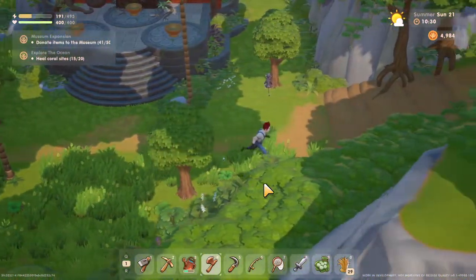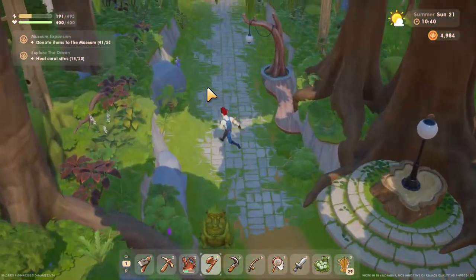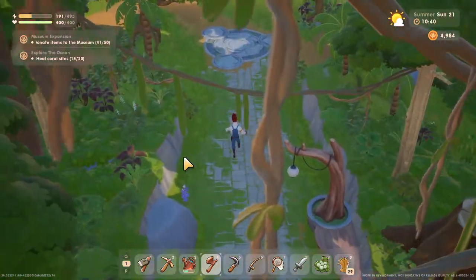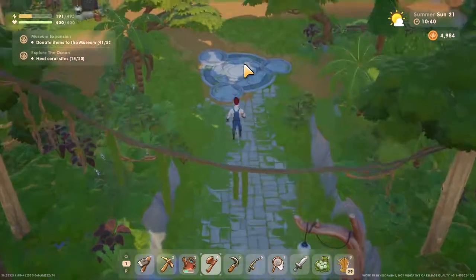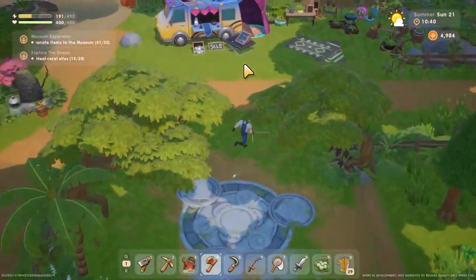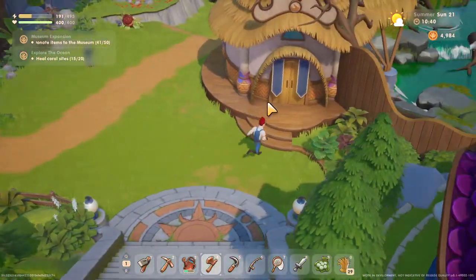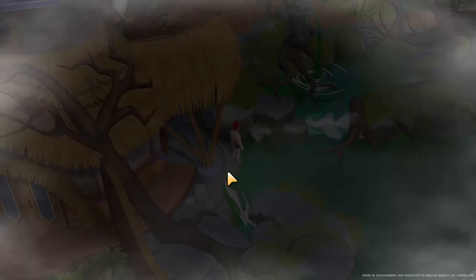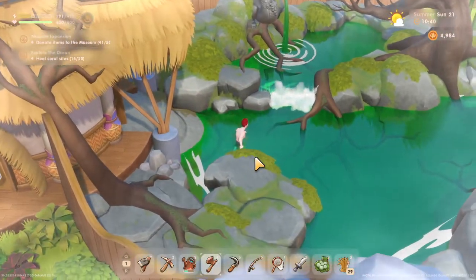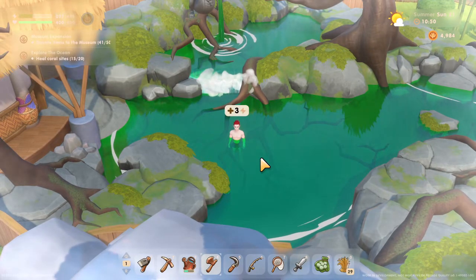So as you progress with the lake temple, on the second unlock you will get access to something pretty awesome — this building right here, the bathhouse slash spa. You can go into the sauna portion, go in the water, and it just regenerates your stamina over time, and your health if you're damaged as well.